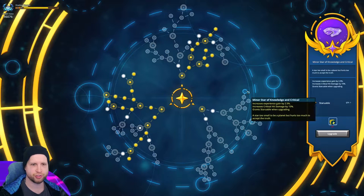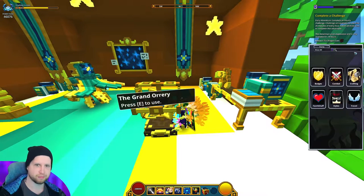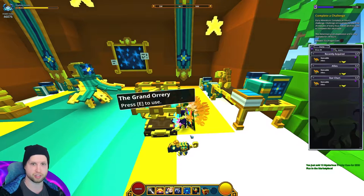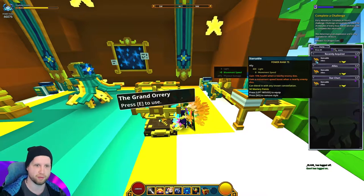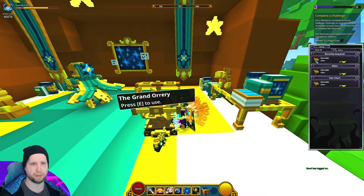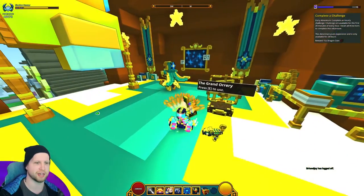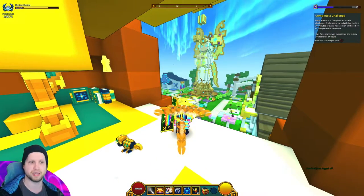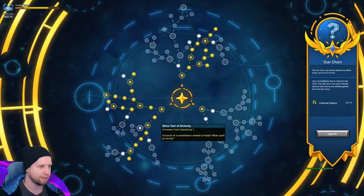Over here at the minor star of knowledge and critical, right down here, this is going to end up giving us Starruble — I don't know how to pronounce it. Cool little ally. This guy gives us movement speed; he's also a lizard, a chameleon. I actually really like that guy. He's absolutely adorable and they actually made his eyes animate properly where he's looking left and right — this might be one of my favorite allies. It gives 400 light, 8 movement speed as a nice passive, and 15% health when a nearby enemy dies plus movement speed boost when a nearby enemy dies.